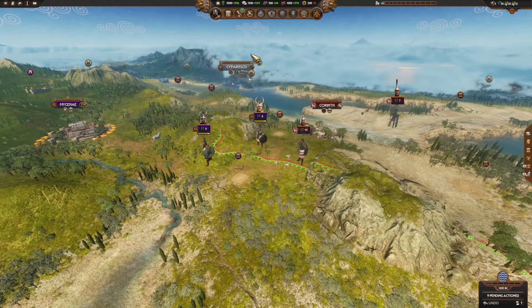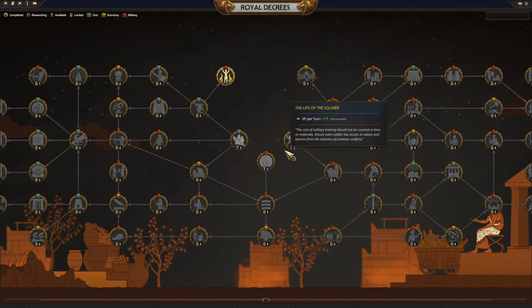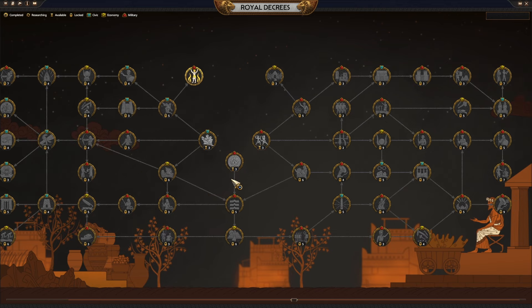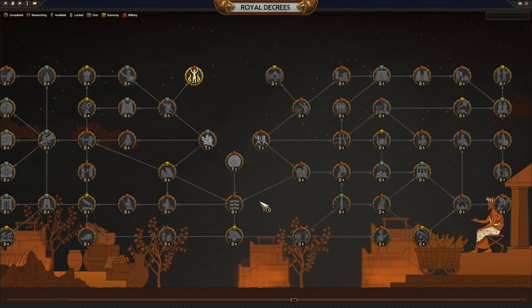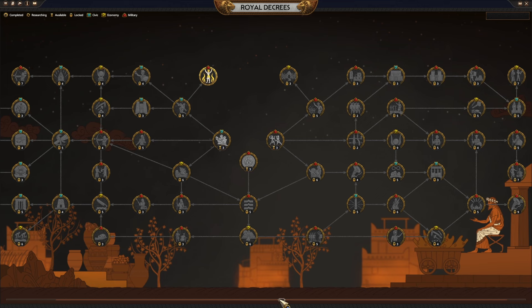Let's start with Royal Decrees — that's going to be your research tree. Your tree is going to be different than the other cultures. For Agamemnon, I'm going to say you're going to want to go for that XP per turn. There's also Valor of the Pious, which gets you a plus 50% legitimacy from battles — and you've already got that. Then more food, more replenishment — that's going to be a good one.